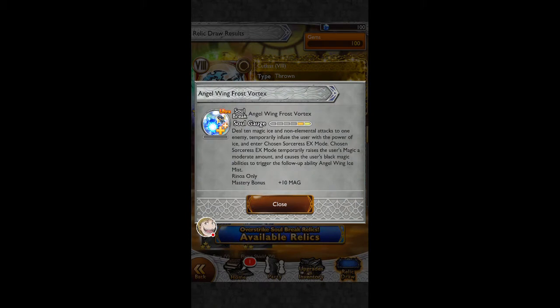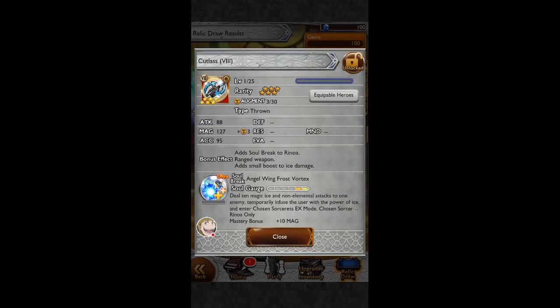Boost Ice Damage. A Throne Weapon that boosts Ice Damage — I don't know who else saw that Rinoa can use that. This is Black Magic Billies to follow up with Angel Wing Ice Mist. Yeah, that's probably pretty good.